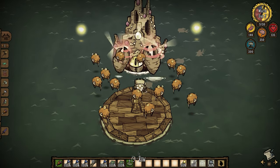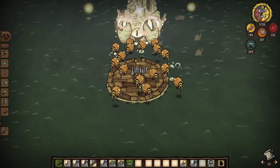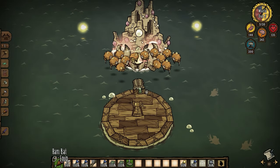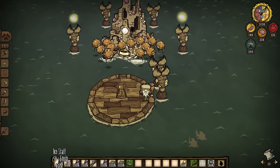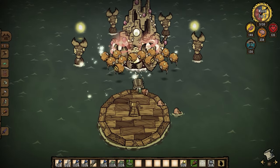As soon as you socket the pearl, row four times away from Crab King, then immediately freeze him with six ice staff hits. The Grumblebees will start to do damage and you should also attack. Crab King will do one more geyser cast before summoning the claws. While he heals, focus on getting the claws off your boat as quickly as possible.